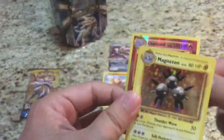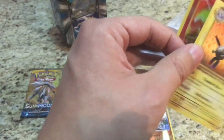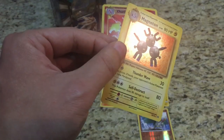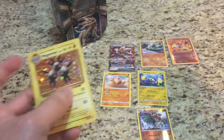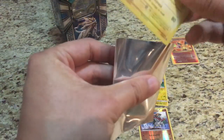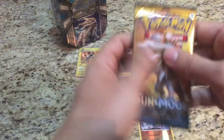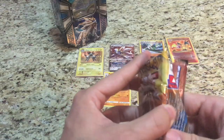Awesome — two rare reverse holos and two holo rares. Got sleeves for those and I do have my trusty Evolution trainer elite trainer box sleeves. All right, awesome pulls there — happy with that, good job Evolutions. And on to the tin mascot, we have a Solgaleo pack.